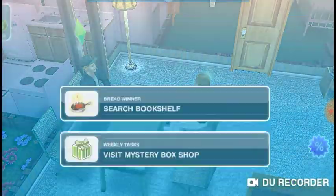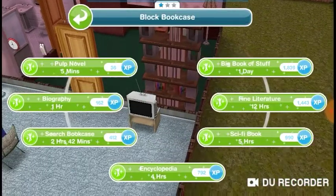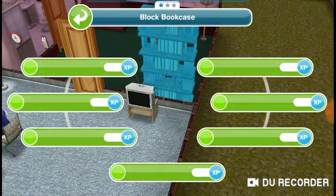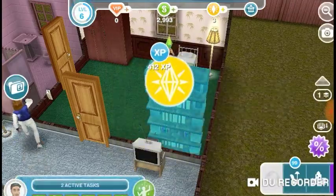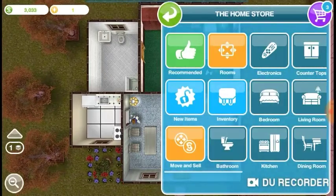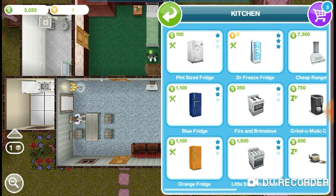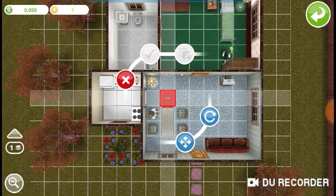What's next? Search the bookshelf — I think that takes like 10 hours or a day. Actually two hours. So that means I'm just going to use two lifestyle points for that. And just going to go to kitchen and buy a toaster.